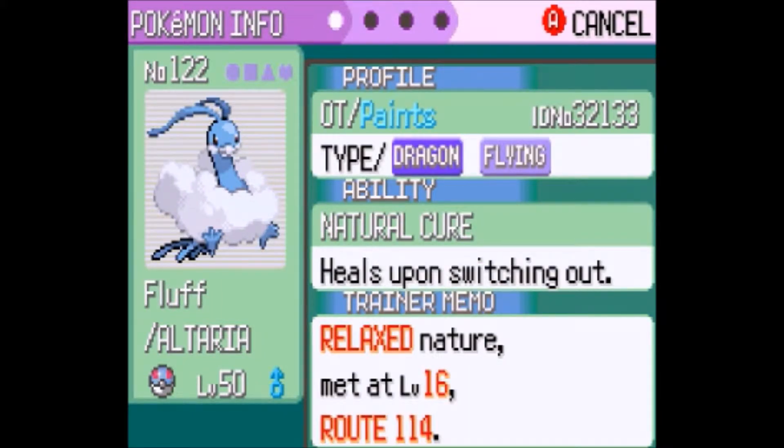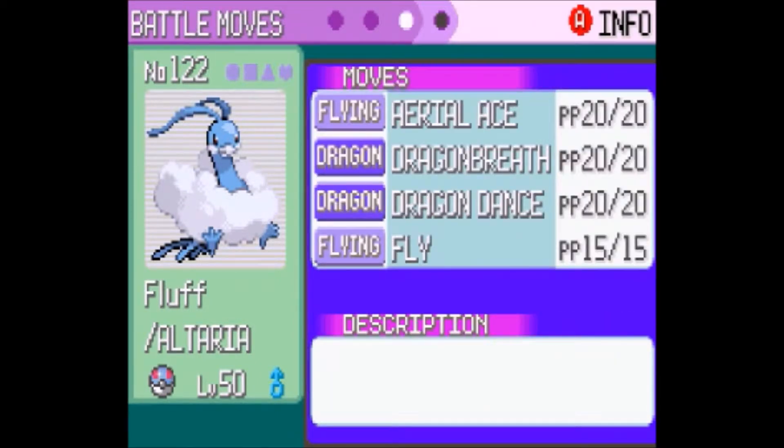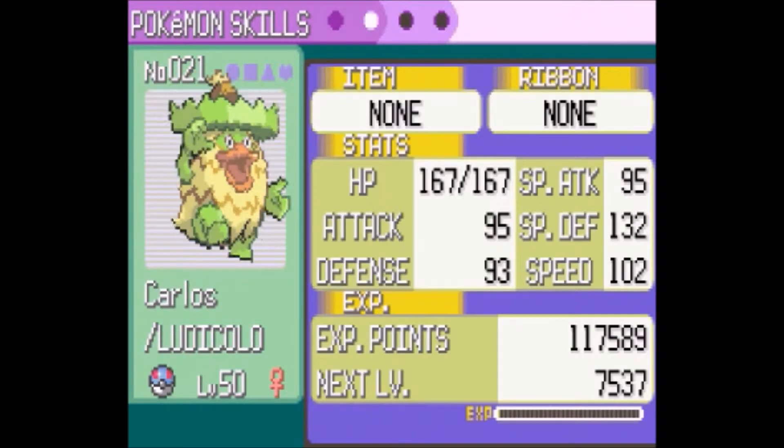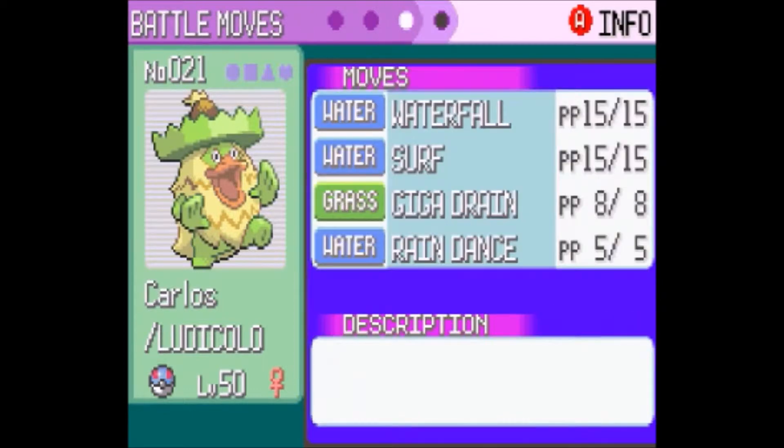Fluff the Altaria is at level 50 as well. There are its stats, and its moves are Aerial Ace, Dragon Breath, Dragon Dance, and Fly. There's Carlos the Ludicolo — there are its stats — and its moves are Waterfall, Surf, Giga Drain, and Rain Dance.